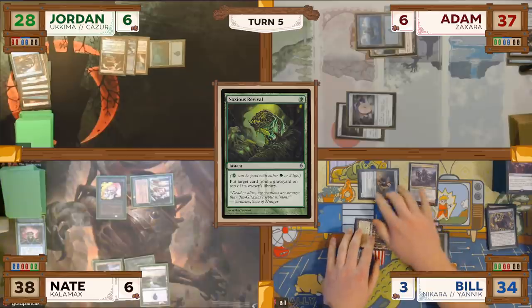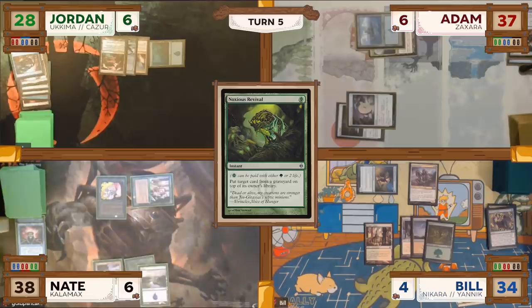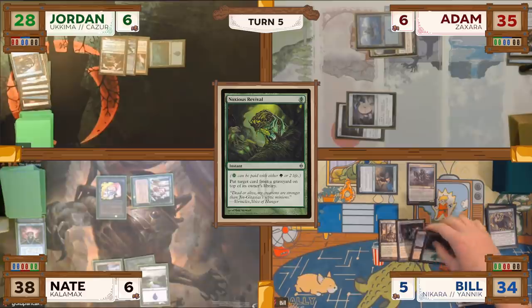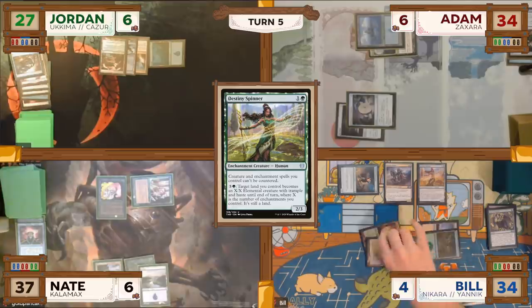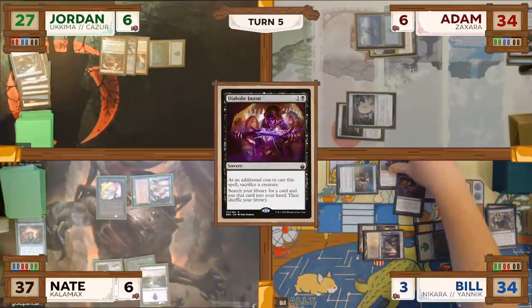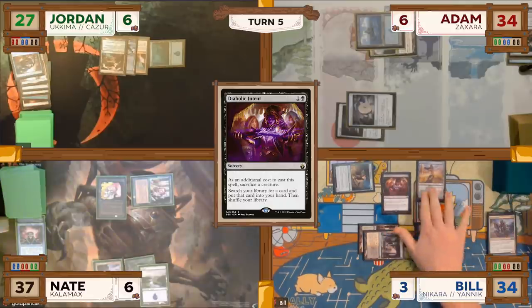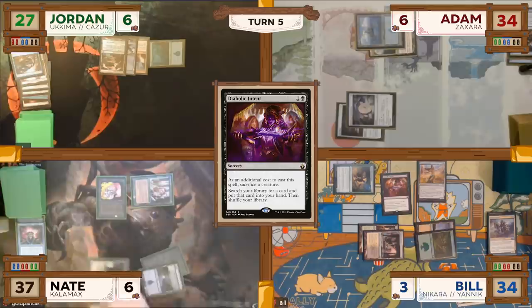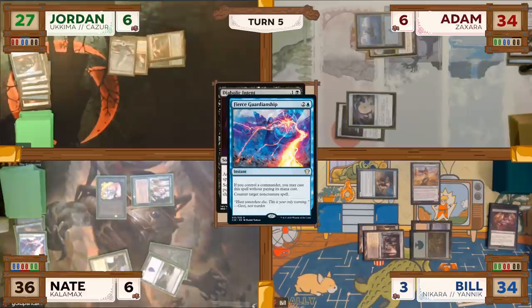Bill untaps, draws the Diabolic Intent, goes to combat, swings his Okame Adversary at Adam, who takes two damage, and Bill draws a card. In his second main phase, Bill casts a Destiny Spinner. When it resolves, Bill taps for two mana to cast a Diabolic Intent, sacrificing his Corpse Knight as an additional cost. In response, Nate casts a Fierce Guardianship, countering the Diabolic Intent. Bill passes the turn to Nate.